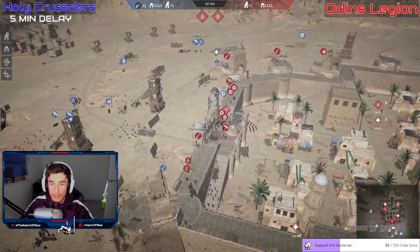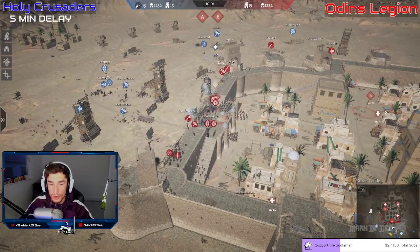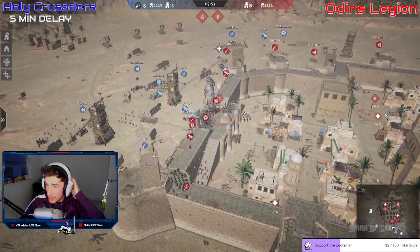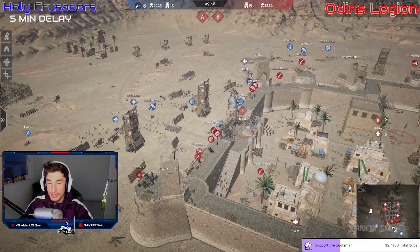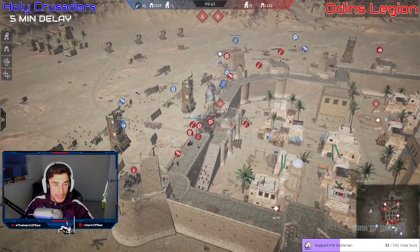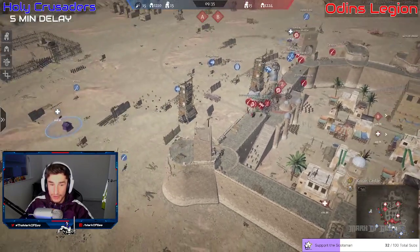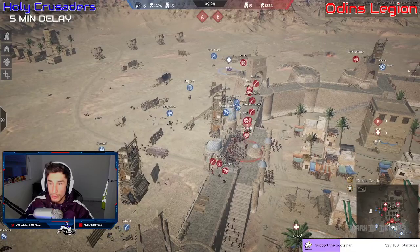There are a couple of units of javelins — Buck and Drayton with some javelins there, trying to hit the siege tower when it comes close. Muskets with Otivan trying to do some damage to the siege towers, but I doubt that's going to happen. Holding A is definitely important on this map, and Holy Crusaders didn't do it last map, but Odin's Legion are defending that point.